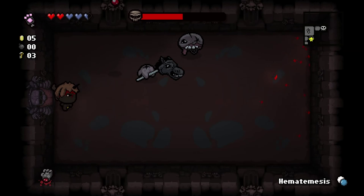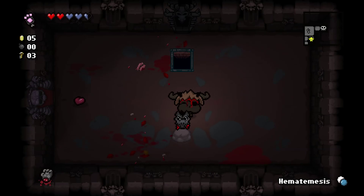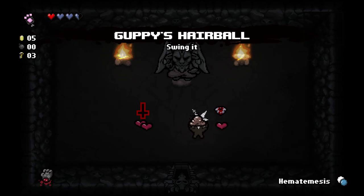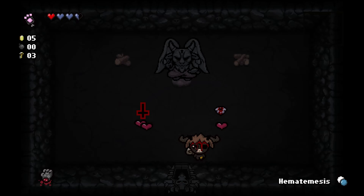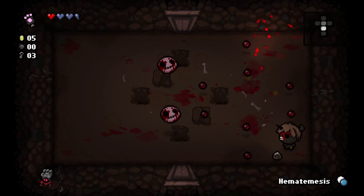We get the Headless Horseman — should be easy enough. We're one third of the way to becoming Guppy. That item would give me Flight and a dash effect, but I'm not going to take it. Instead I'll take this — that puts us two thirds of the way to Guppy. As much as flight would be useful, I think we're better off waiting to see if we can get Guppy. Guppy works great with Brimstone as well, so that would be super nice.